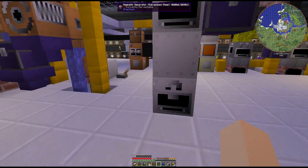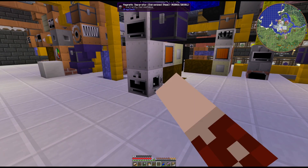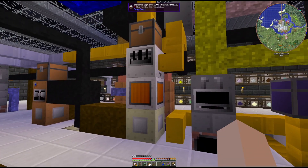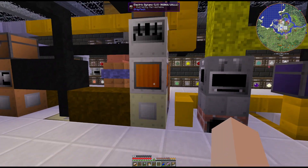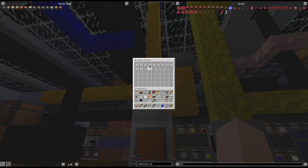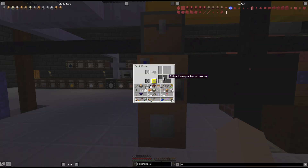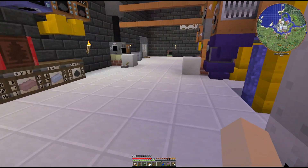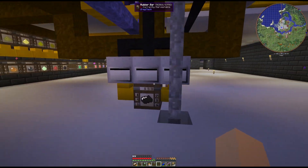I've automated our polarizer and magnetic separator. I've also automated our LV electrolyzer at 42 EU, so we can start automating things into it. We are full of hydrogen, which is awesome. The centrifuge has also moved down, it's automated, and we are full up on latex, which is great - we're making more rubber all the time.